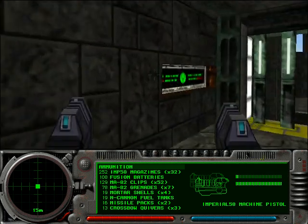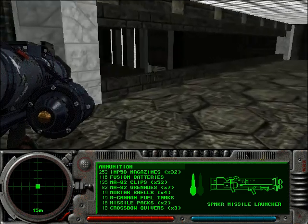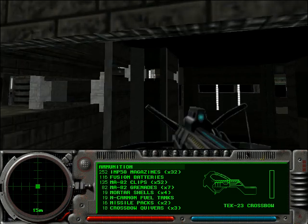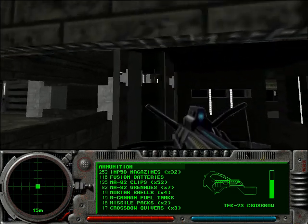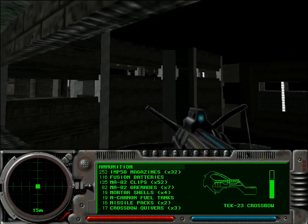As you can see in the video title, the level is spelled R-O-Q-U-E-F-O-R-T-R-E-S-S. It's a portmanteau of two names: Roquefort, which is a kind of blue cheese, and Fortress, which is a fortress. Level names are really not my strong suit.